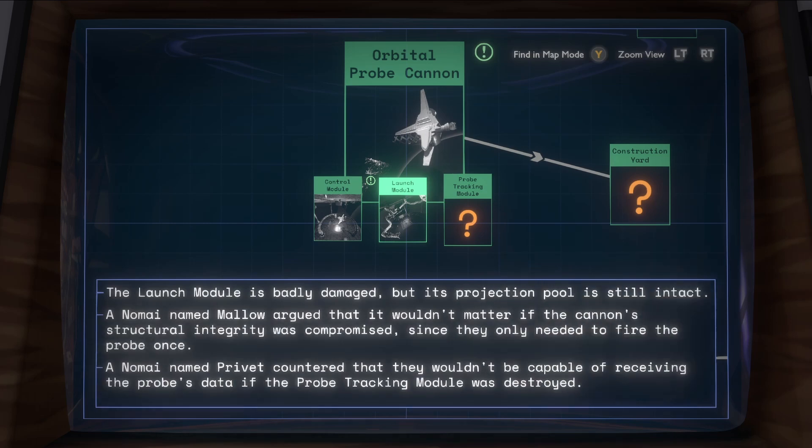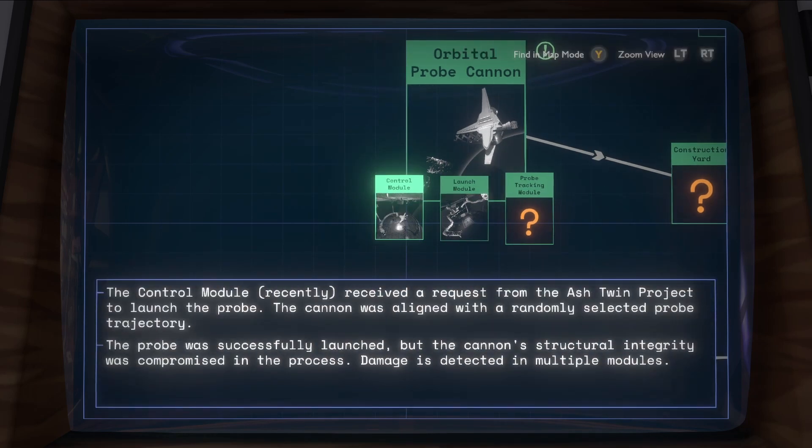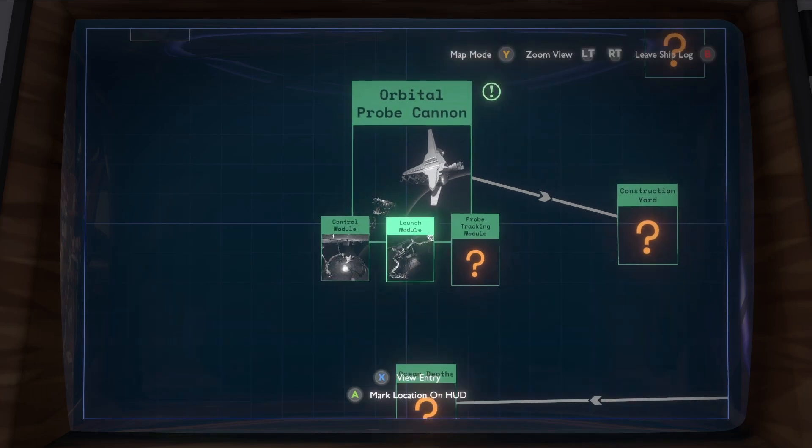The launch module is badly damaged but its projection pool is still intact. A Nomai named Mallow argued it wouldn't matter if the cannon's structural integrity was compromised since they only need to fire the probe once. A Nomai named Privet countered they wouldn't be capable of receiving the probe's data if the probe tracking module was destroyed. The control module recently received a request from the Ash Twin project to launch the probe — the cannon was aligned with a randomly selected trajectory, the probe was successfully launched, but the cannon's structural integrity was compromised in the process.